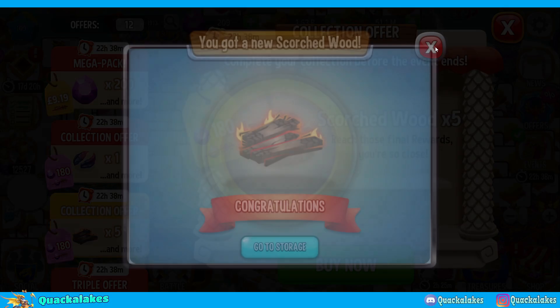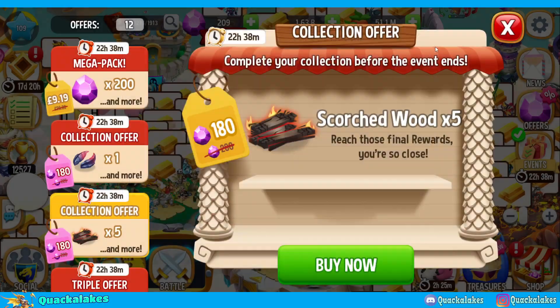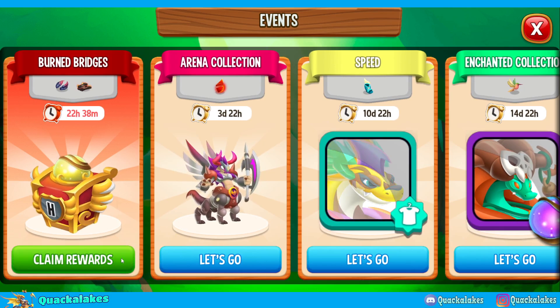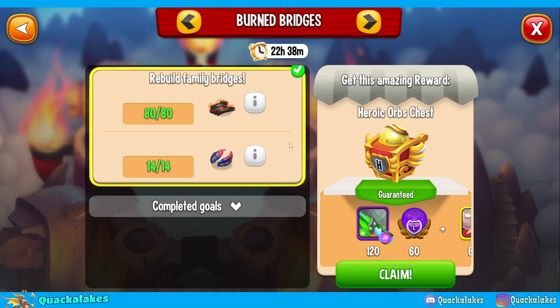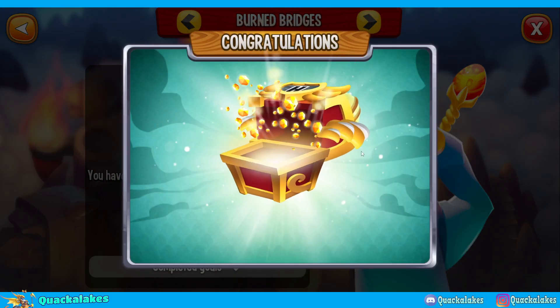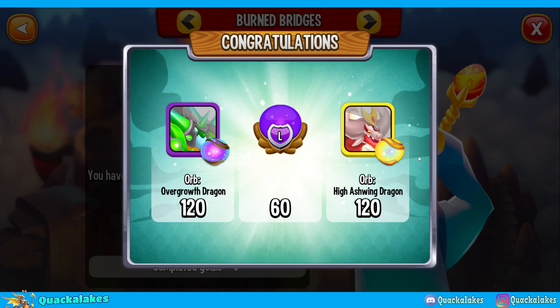There is a wonderful Scorched Wood — three, four, and five of them — and that is collection complete, free to play! We've managed to do most of these new heroic collections free to play. They are very grind heavy, and obviously we spent a few gems at the end here, but let's see what we get.